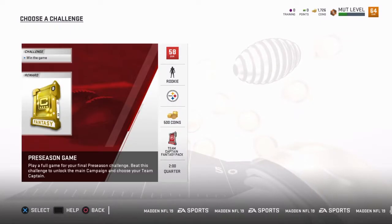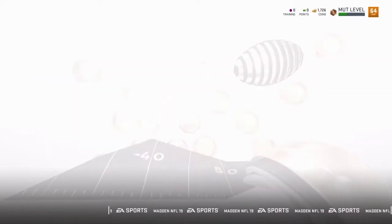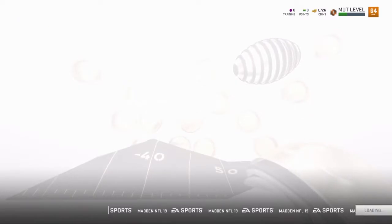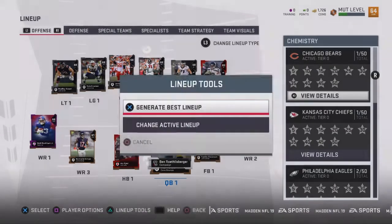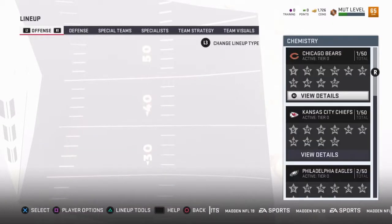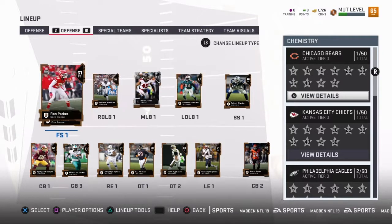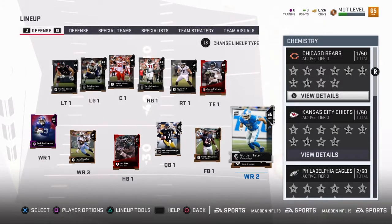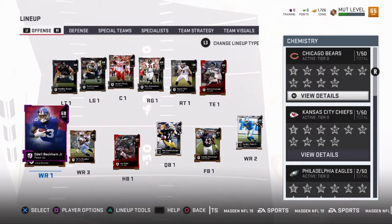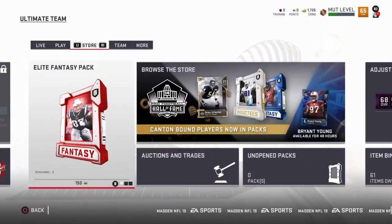For your final preseason challenge, beat this challenge to unlock the main campaign and choose your team captain. Alright, I'm not gonna do that right now. I'm not gonna play a full game — I don't need to do that right now. We are gonna go and make our team a little better, because I haven't really added anyone yet — I've just kind of collected them. So let's just go to generate best lineup, best team overall, and our team should change a little bit here. Our O-line is all silvers now. I think I had it already with that, but we got Deion Jones. And defensively, that was the only defensive upgrade we made. We also got another wide receiver — Golden Tate — along with Odell. So that's good to see. This team's looking a lot better. Since we started at 65 overall now. We got 1.7k in the bank, and the game is telling me to buy a pack, so let me just go look at the store and see what pack I could possibly buy.